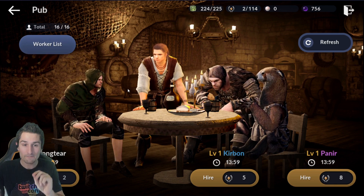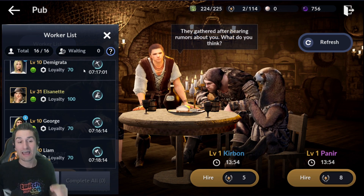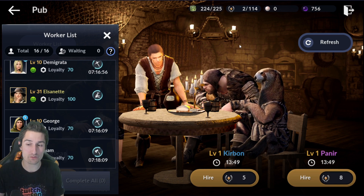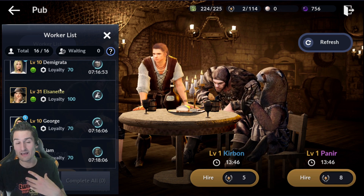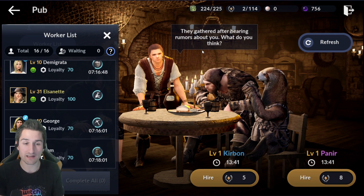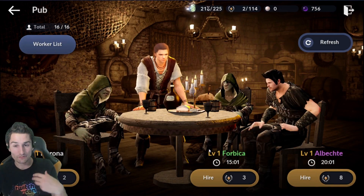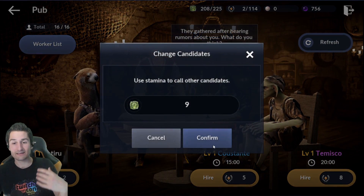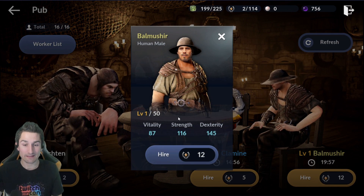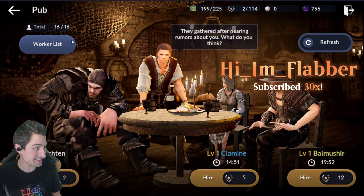Fill your entire 16 out of 16 with white common workers. Then, when you have enough contribution — it costs 10 extra contribution to hire a yellow, because they cost 12 — you're going to fire a white worker to hire that yellow worker. So you're going to come here and refresh. It costs 7 for this refresh. And there we go — yellow, Balmushir, 12. Unfortunately, I don't have a slot, so I can't actually hire this yellow right now.